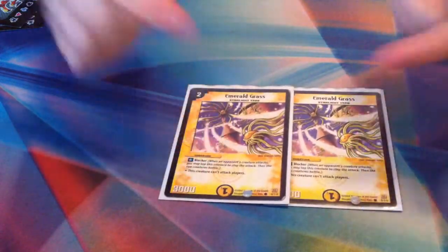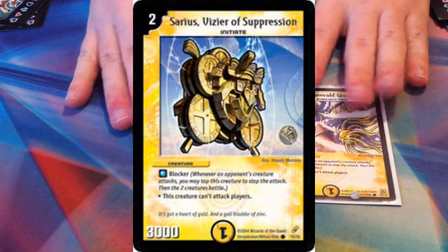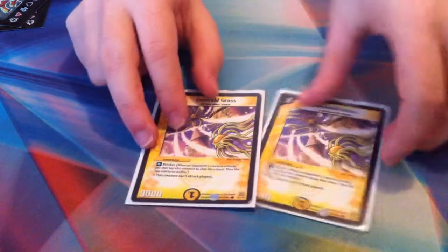Now here's where you can have fun with the Light Civilization — there's so many things you can do. I chose to run the Initiate route because Initiates are really awesome, and they have pretty much the best Light evolution creature, which is Crazed Valkyrie. I'm going to show you my Initiate bait. These are actually Sarius, Vizier of Suppression — two drop, 3,000 blocker, it's just an Initiate instead of Starlight Tree. I'm running two of those because I already have two Bloody Skeetos, and two is enough — Sarius isn't really special.